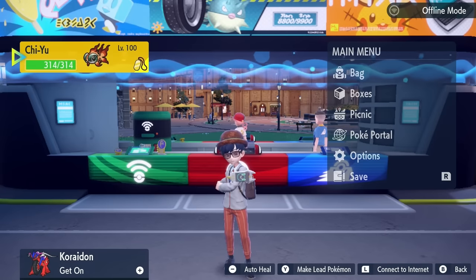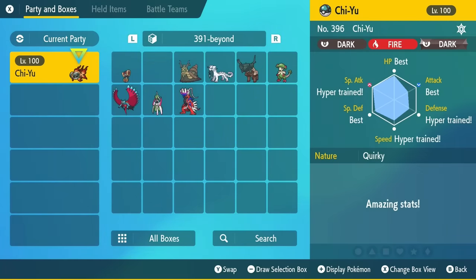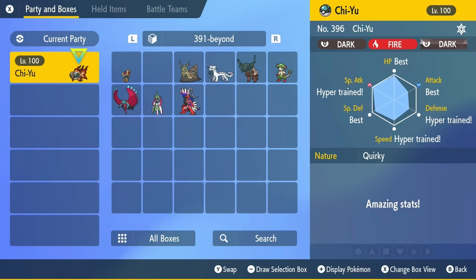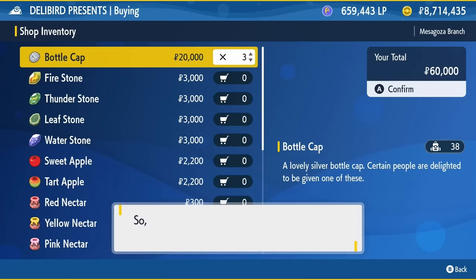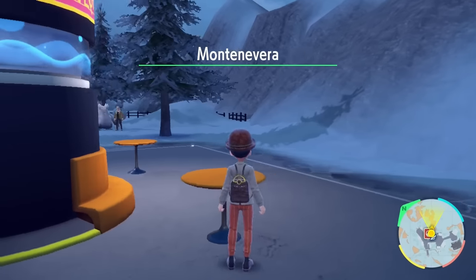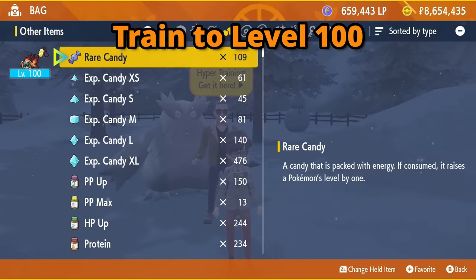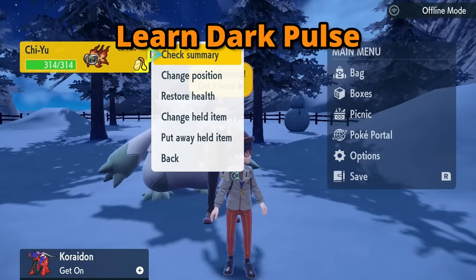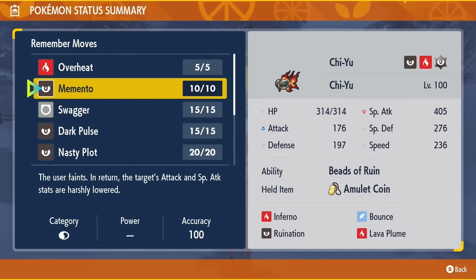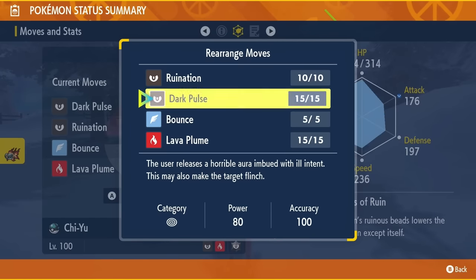Once you're done with the training, pull up the main menu and go to boxes. Place the cursor over your Chi-Yu and press the plus button to judge its stats. You'll want to have all the stats at best or hypertrained, except for the attack stat. Count how many stats are not at their best, excluding the attack stat. Then head over to Delibird Presents and buy however many bottle caps you need. Fly over to Montenevera and walk north to the hyper training NPC. Give him some bottle caps to hyper train your Chi-Yu's stats. The last thing you'll need to do is train Chi-Yu to level 100. Give it the Amulet Coin and make sure it has Dark Pulse. If it doesn't, check its summary, tab over to moves, press A, and use remember moves to teach it Dark Pulse. Make sure Dark Pulse is in the first move slot — you can rearrange moves by pressing Y.